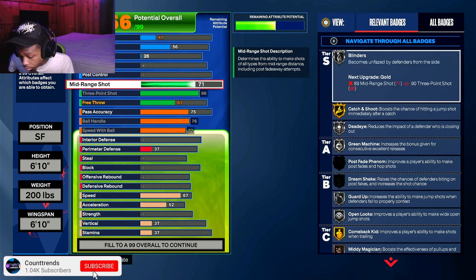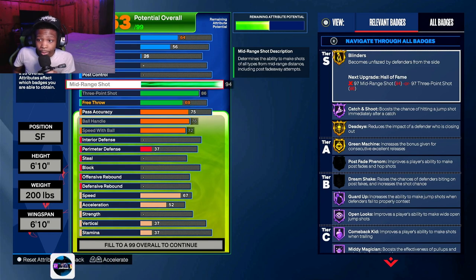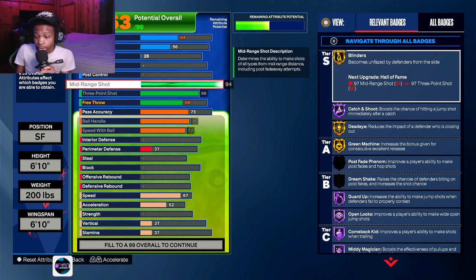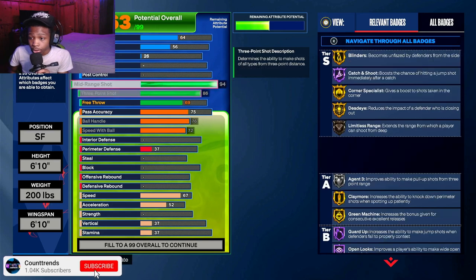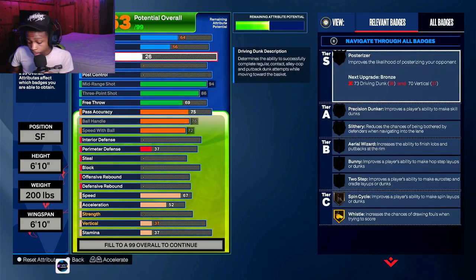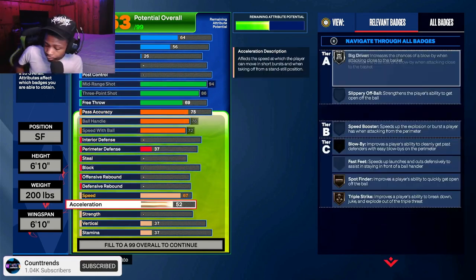This build also gets an 86 three-point rating and a maxed-out mid-range — a 94 mid. That basically means you get Hall of Fame Catch and Shoot, Hall of Fame Dead Eye, Hall of Fame Guard Up, Comeback, and Hall of Fame Middy Magician. You get a lot of stuff when you got a higher mid-range in this game.